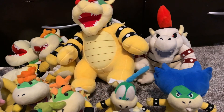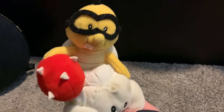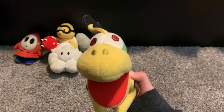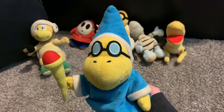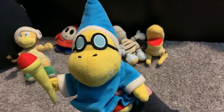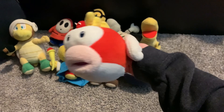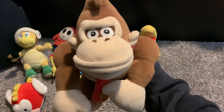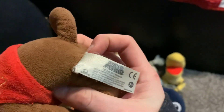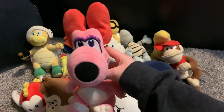Now we're moving on to enemies and extra Mario characters. First we got the Sanei Shy Guy, Sanei or All-Star Lakitu, All-Star Dry Bones, Sanei Mecha Koopa, All-Star Hammer Bro, and this is Kamek or Magic Koopa. Sanei Goomba, All-Star Chain Chomp, Sanei Cheep Cheep, All-Star Donkey Kong, and Sanei Diddy Kong — this is actually one of my first Mario plushies, I still have the tag on it and it's from 2011.